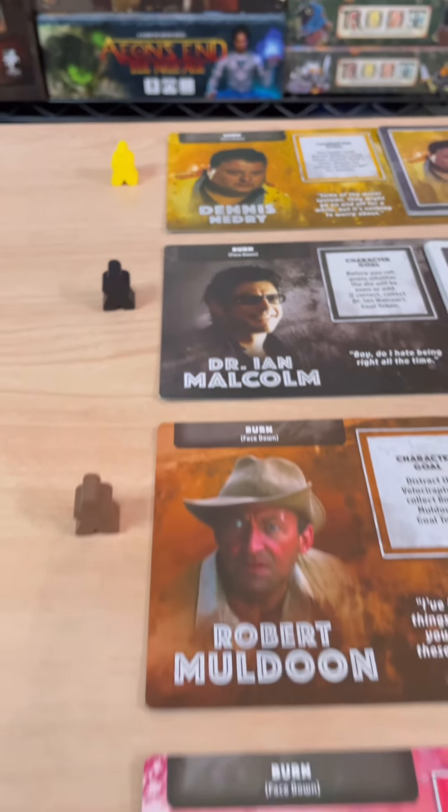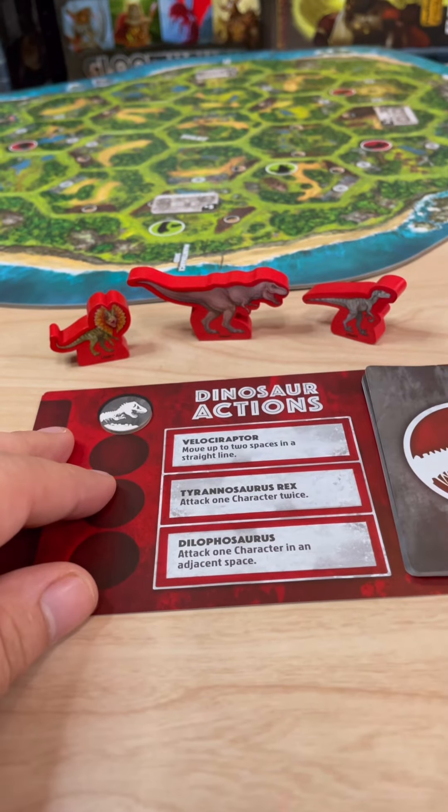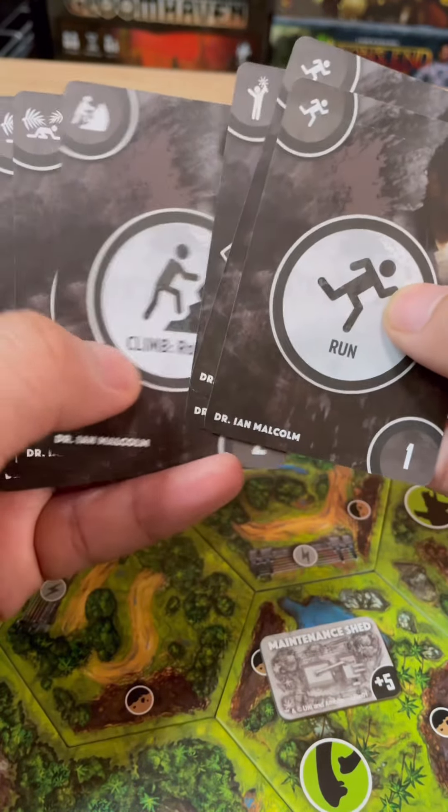But not all of your friends are part of the expedition. One of you will be playing as the dinosaurs and will be trying to eat all the other players. At the start of the game, you'll begin in the center of the island with a handful of cards. Every turn, you'll be playing cards and moving around to try to bring back power to one of the three stations.